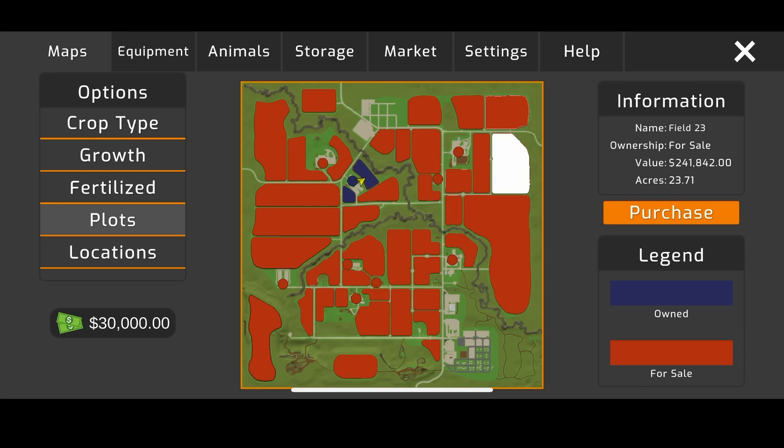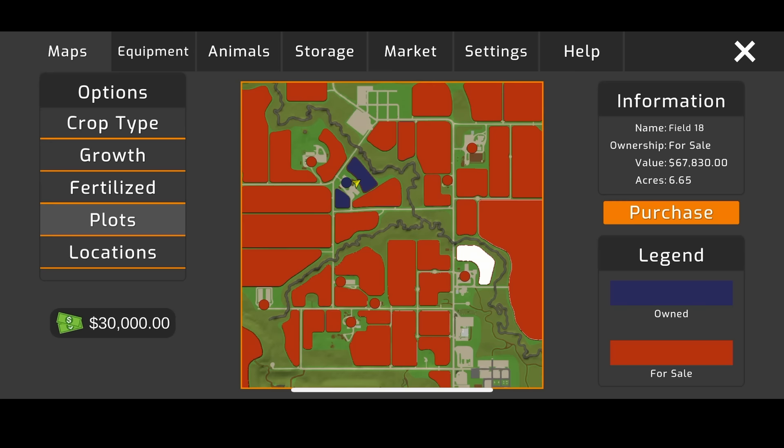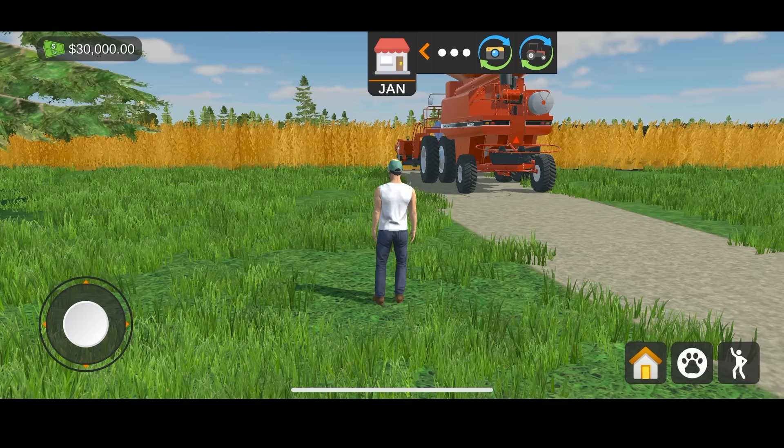These are the two fields you get to start with — they are small. Once you get to some bigger fields, you can really start cranking bushels and making money. Our biggest field is 61 acres. You can really start making a lot of money off 61 acres versus other mobile games that have like two-acre or one-acre fields. Just like in real life, as you scale up you really start making some money.